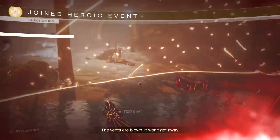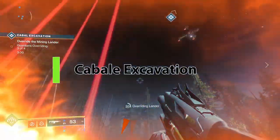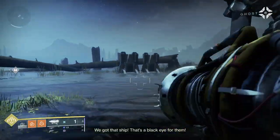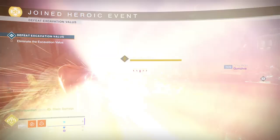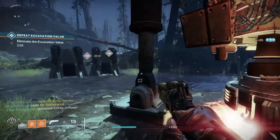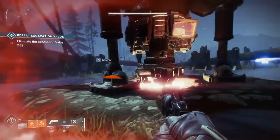To make the Cabal Excavation public event heroic is fairly simple. Obviously with this event, you stay in the circle and let the counter come down. As the counter gets above 30% — around 32 or 33 — you'll notice that a ship shows up in the back area of the map. What you want to do is take that ship down. If you can't get it from further away, you can wait for it to come around. Once you take that ship down, the event will become heroic and a larger boss will spawn.